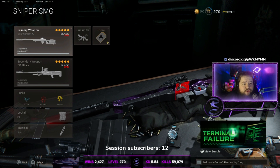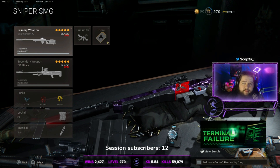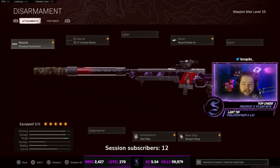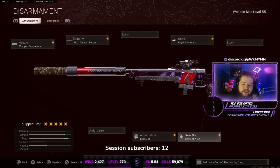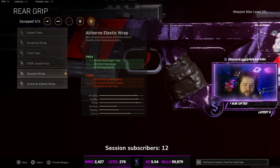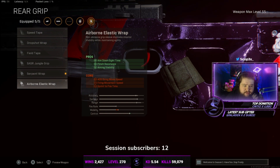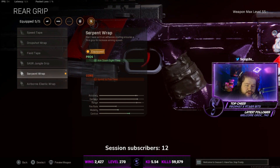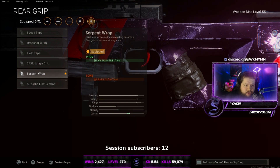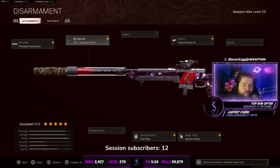We're going to start off by showing you the loadout we're using on each sniper — the meta build. For the Tundra it is the Wrap Suppressor, Combat Recon, Royal & Cross 4x, Fast Mag, and the Serpent Wrap. The Serpent Wrap is actually better for you on a sniper than the Airborne Elastic Wrap — the Elastic Wrap doesn't do anything. TrueGameData and JayGod have both tested this; the Serpent Wrap is the only one that improves it.